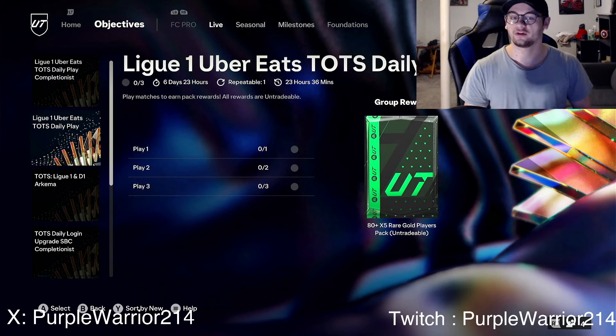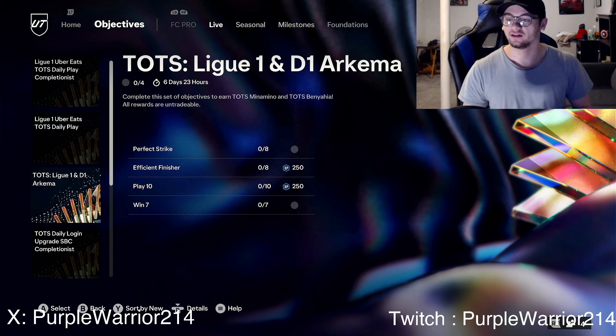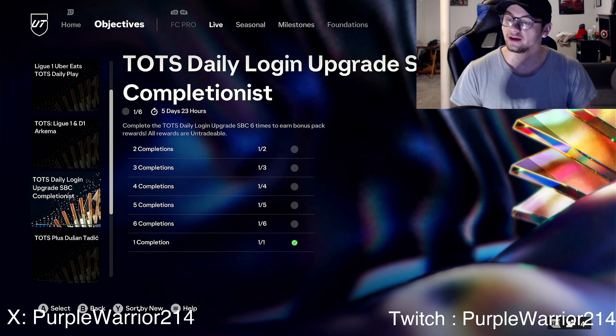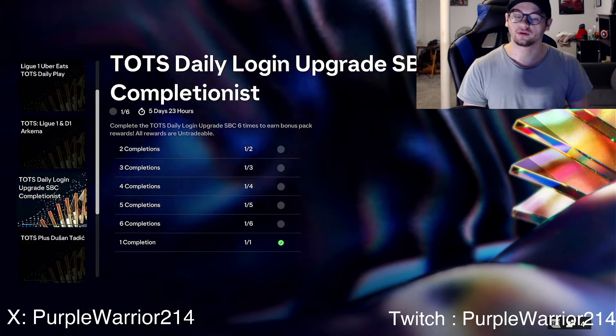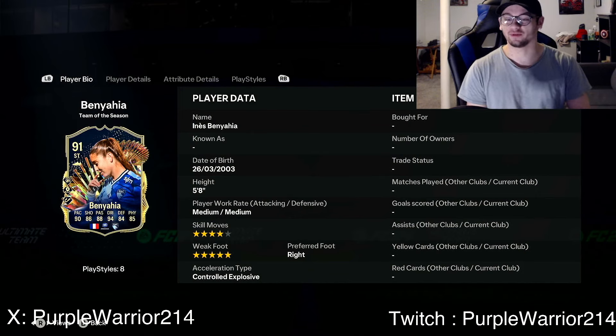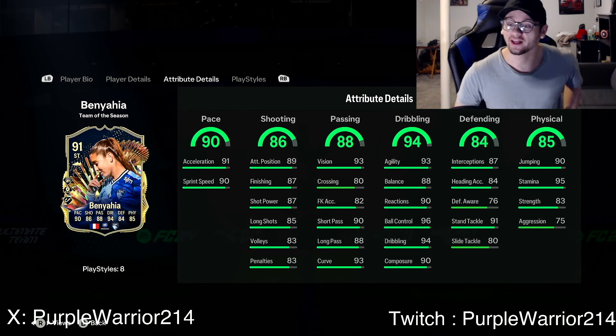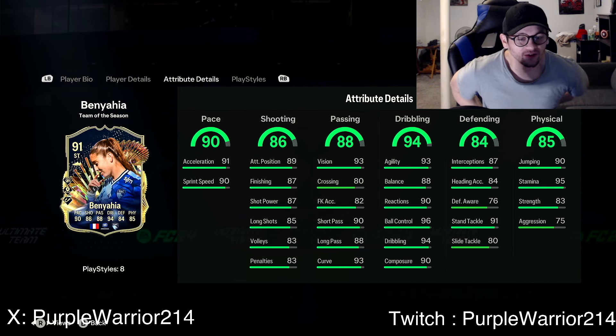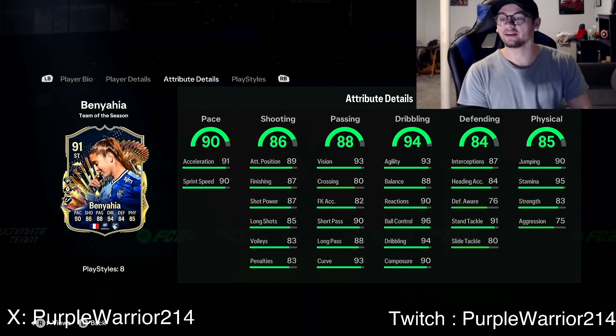The League One Prime Players Pack is actually going to be pretty good because there aren't that many good players in League One, so the pool of players is smaller, meaning your chances of getting somebody are a little higher. The daily play refresh is a bit stinky, and the daily login SBC is there but not as good as it used to be. It's a little boring. Ben Yahaya — four star, five star — has Intercept Plus, Incisive, and Finesse, which are great play style pluses.